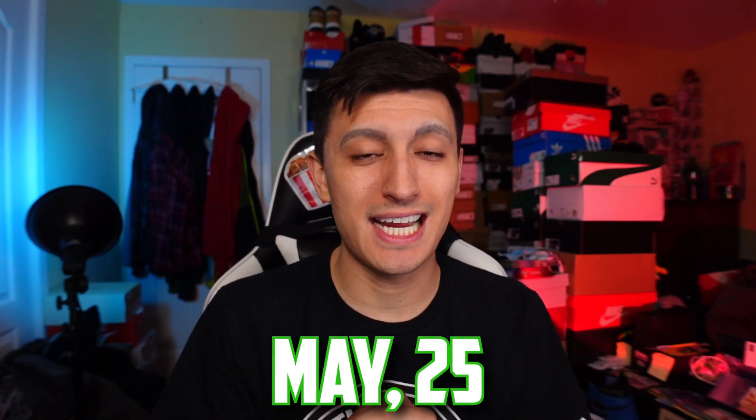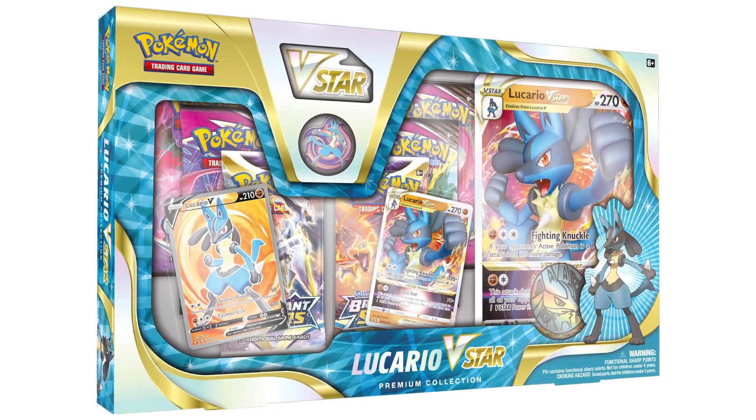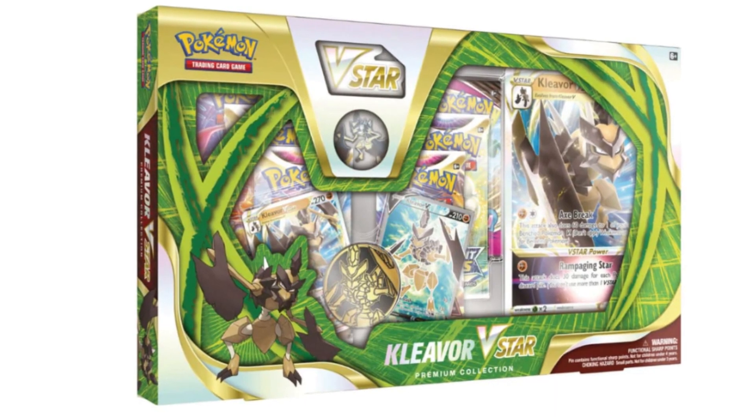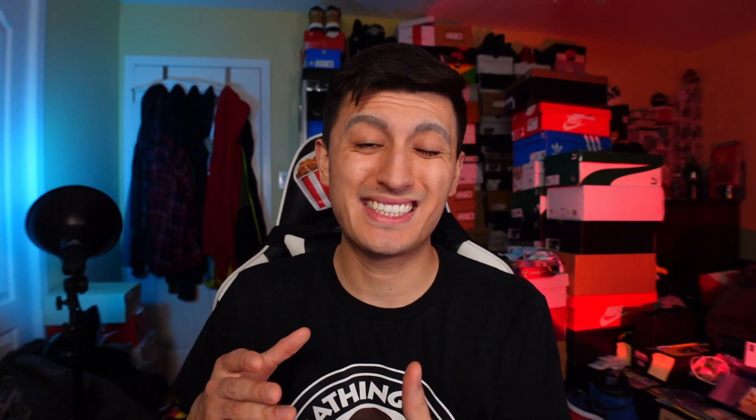Now on to May 25th, we have another V-Star Pokémon box collection coming out, and this one looks awesome. We are talking about Kleavor V-Star — and if you're a fan of Kleavor, Scizor, or Scyther, this is the Hisuian version and it looks really, really cool. Similar to how they just released the Fighting Lucario V-Star box, this one is basically the same but with Kleavor instead. The Kleavor V-Star Premium Collection includes one full art Kleavor V promo, one full art Kleavor V-Star promo, an oversized version of the V-Star Pokémon card, and six booster packs — a variety from Brilliant Stars to Fusion Strike, and possibly something else.